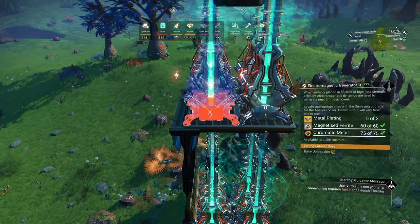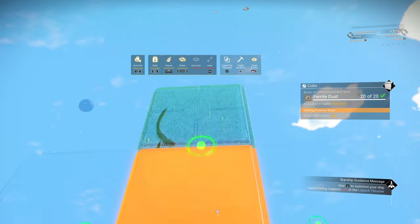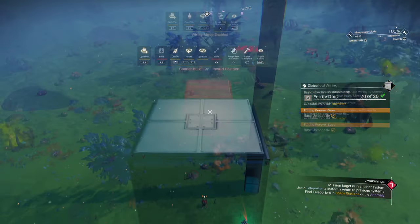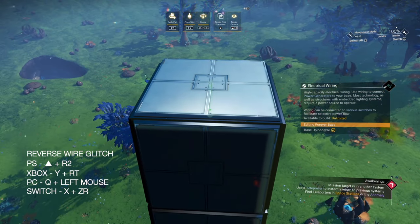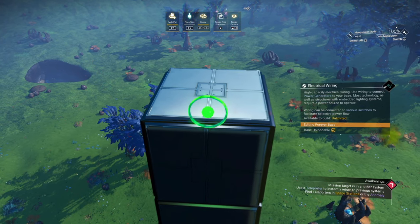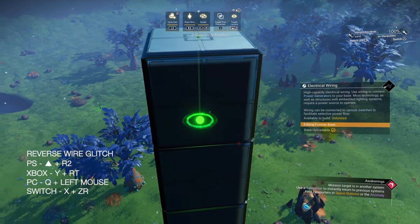To have something a little bit more creative and enjoyable, let's raise the tower a little bit higher. Then select a cube, green state it, then hit wire and place at the same time. Once you've done the reverse wire glitch, carefully place it so it doesn't twist. Then place a cube on top, do the reverse wire glitch again, connecting that wire to the bottom wire.